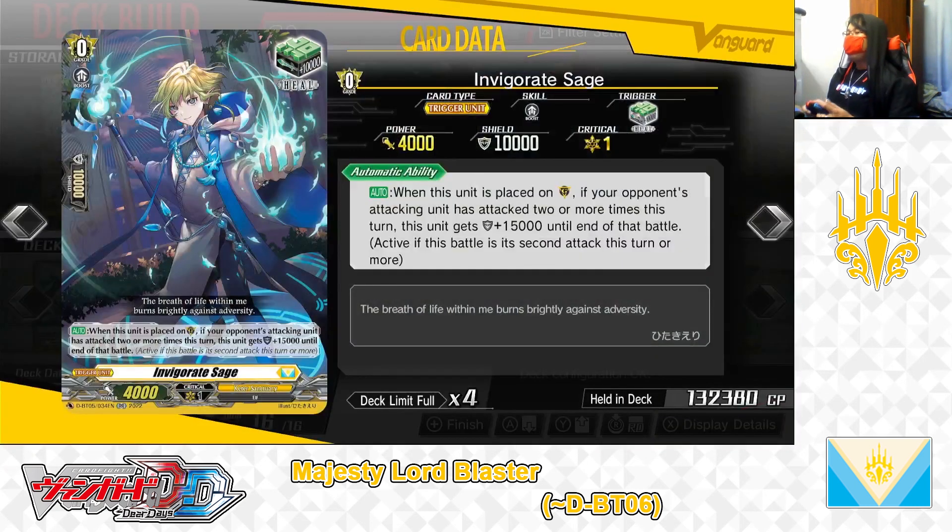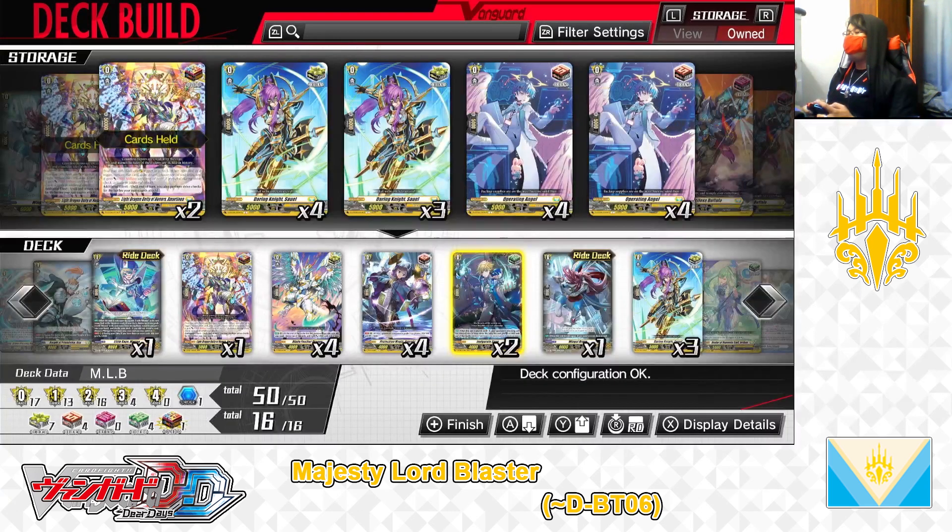Next, the grade 0 Invigorate Sage, heal trigger. Skill, auto: when this unit is placed in the guardian circle, if the attacking unit has attacked 2 or more times this turn, this unit gets +15,000 shield until end of battle — active if this battle is the second attack this turn or more. Invigorate Sage is a powerful heal trigger for Keter Sanctuary Nation decks. When conditions are met, Invigorate Sage can serve as a potential 25,000-point shield on its own. Ideally, Invigorate Sage is a counter-heal best played against opponents who specialize in re-standing or attacking multiple times. The grade 0 Invigorate Sage, heal trigger — we have 2 in the deck, leaving it that way.